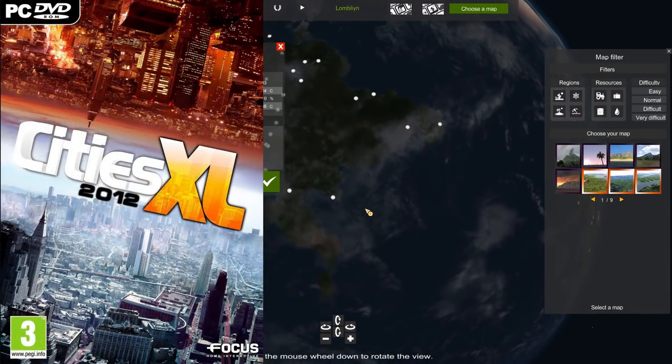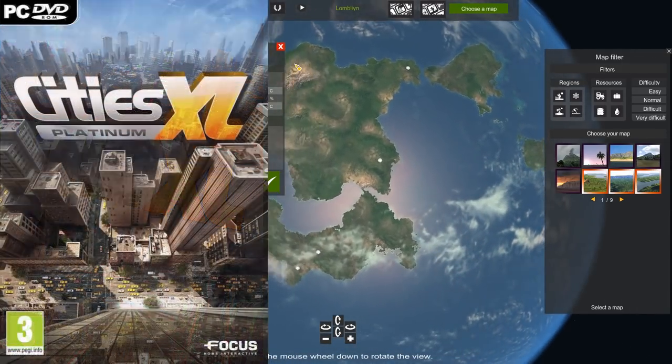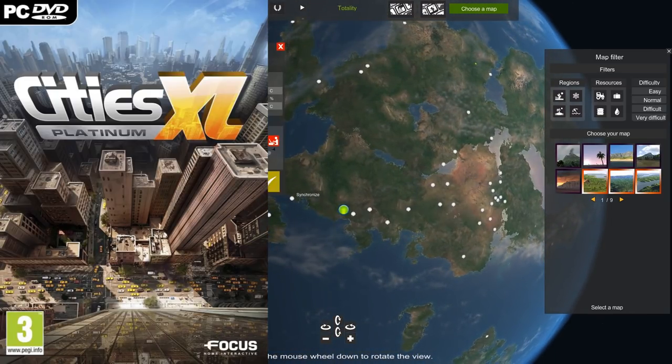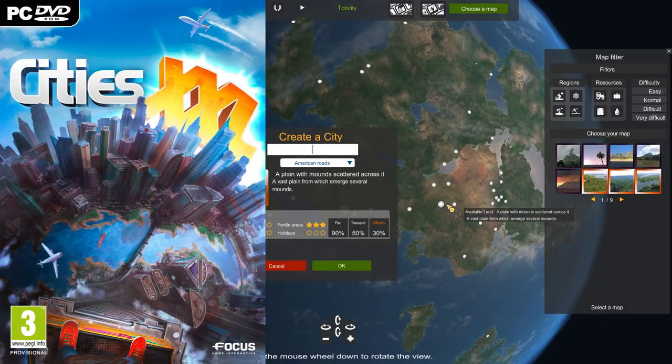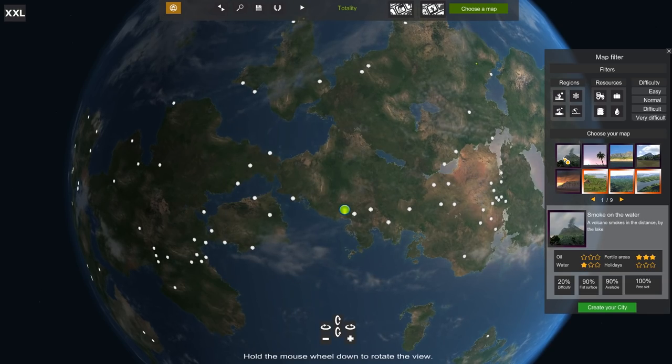Then they released CitiesXL 2012, which added a few new maps and features, but was otherwise the same game. Then they released CitiesXL Platinum, which added a few new maps and features, but was otherwise the same game. Now they've released CitiesXXL, which adds a few maps and features, but is otherwise the same game. I don't know if it's just me, but I'm sensing a pattern here.